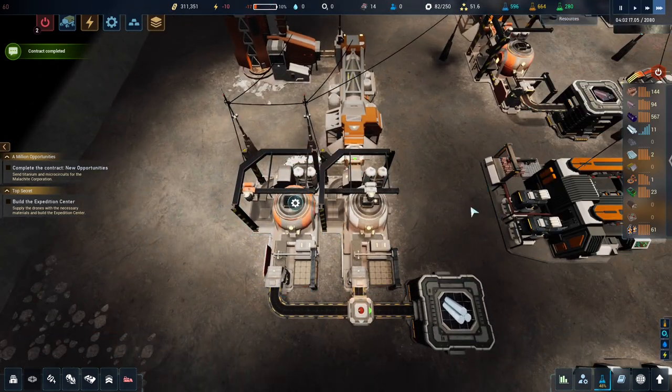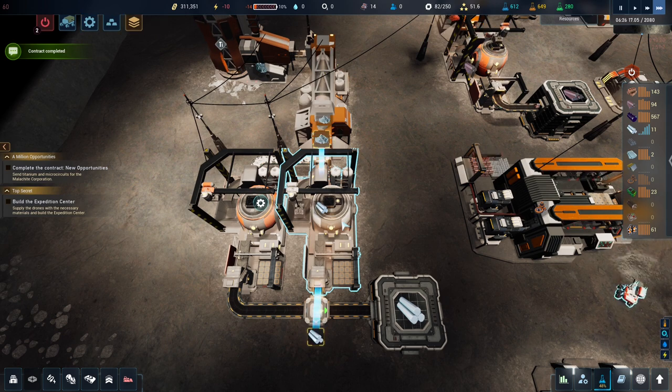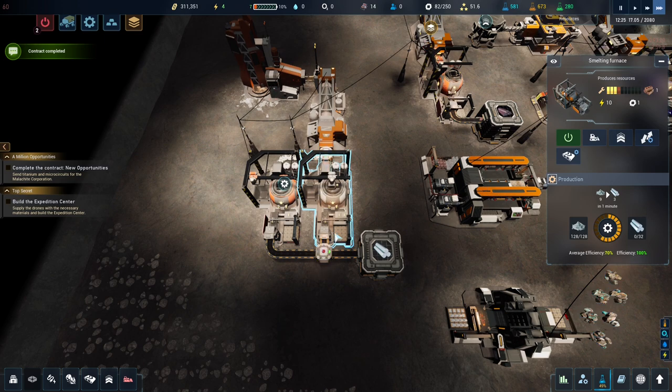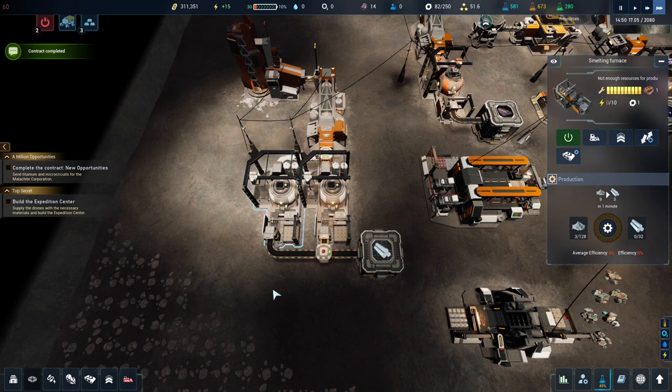We need to do this one here — I can select it, or I can control-click on a current smelter, any building, control-click to copy the settings. If you shift-click on another building, it pastes the settings.